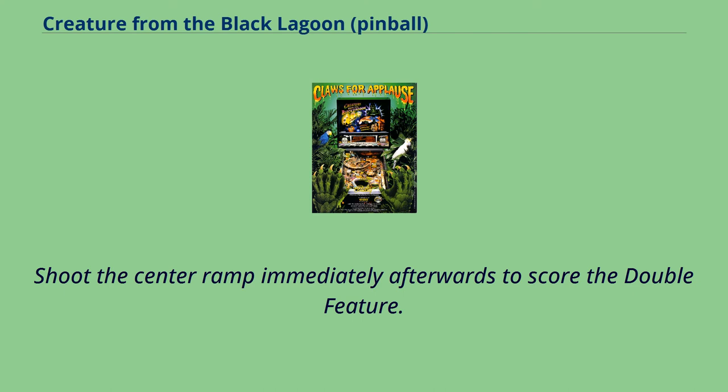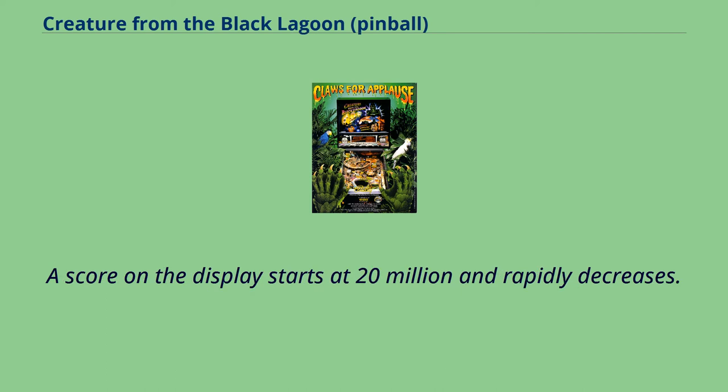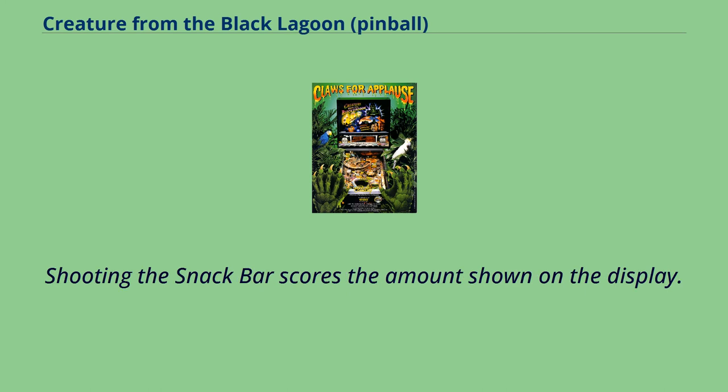Shoot the center ramp immediately afterwards to score the Double Feature. Snack Attack — after shooting the right scoop 4 times, Snack Attack begins. A score on the display starts at 20 million and rapidly decreases. Shooting the snack bar scores the amount shown on the display.